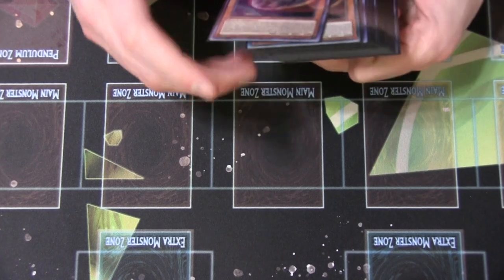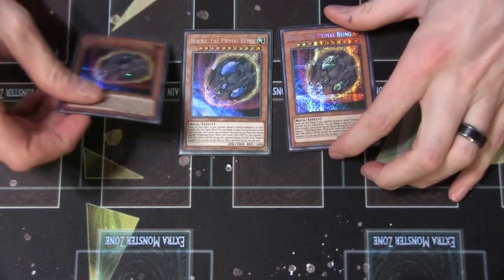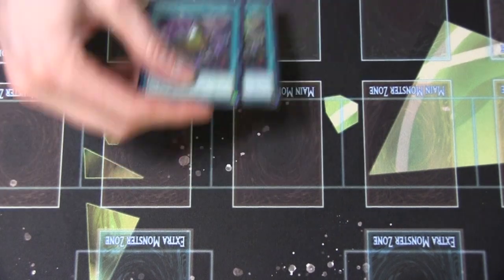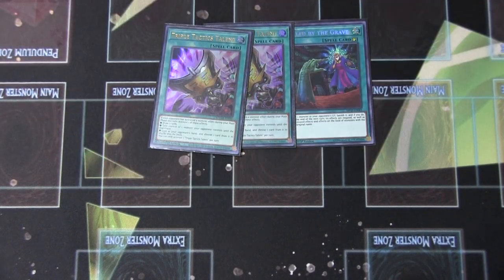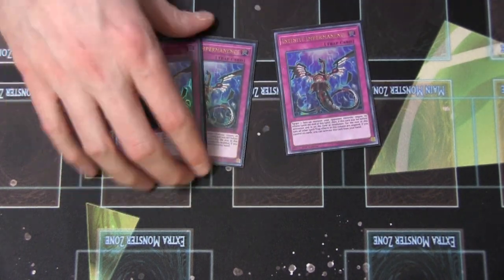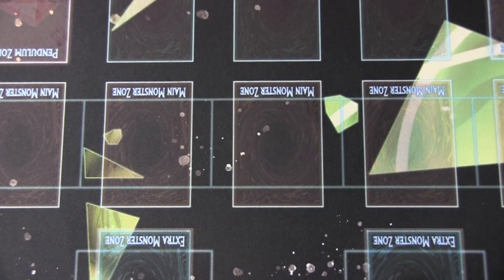Finally, the side deck. This is what I played tonight, but you can adjust it for your locals. We played three copies of the Space Rock of Destiny — Dwayne the Space Rock Johnson. We played one Feather Duster and two Lightning Storm just as board breakers. Played two Talents and one Called By, just for going first and when you want to play through more interruptions in game two and three. Three copies of Imperm and three copies of Evenly — I wanted as many board breakers in the side as I possibly could because I thought they were a little bit more effective.